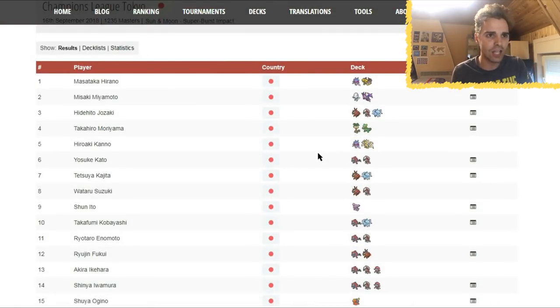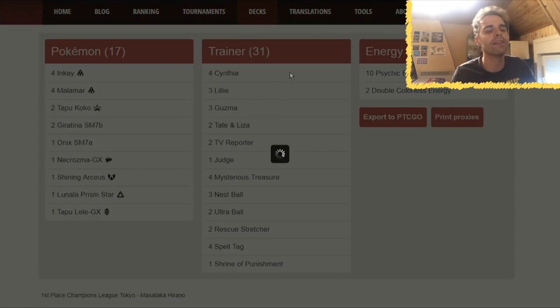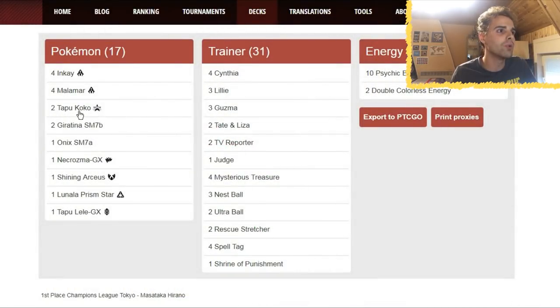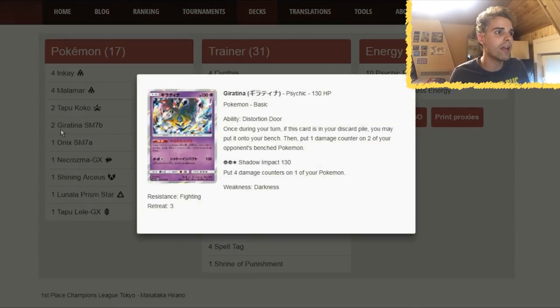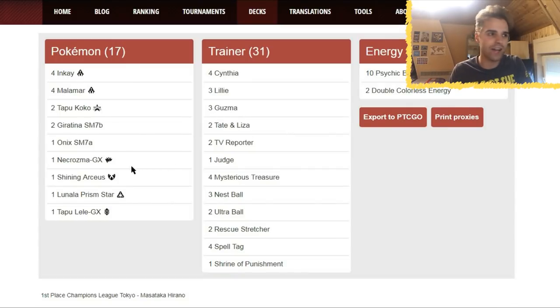The first place winning list was Malamar with Giratina. We see an Inkay/Malamar 4-4 line — Malamar from Forbidden Light, a very great card with the Psychic Recharge ability. We also have Tapu Koko doing Flying Flip, so this is going to be a spread deck. It also ran the new Giratina, which has Distortion Door: once during your turn, if this card is in the discard pile, you can put it on the bench and place one damage counter on two of your opponent's Pokemon.